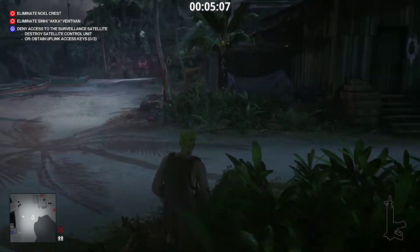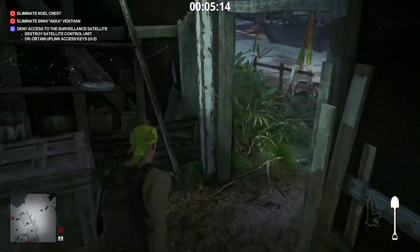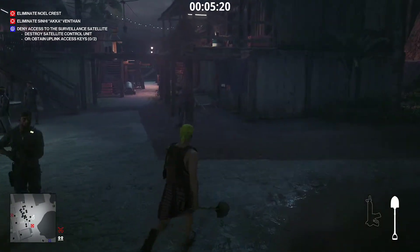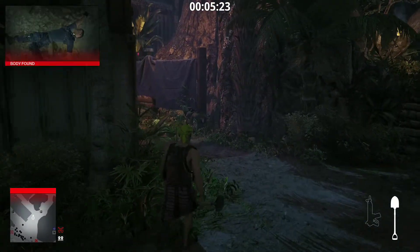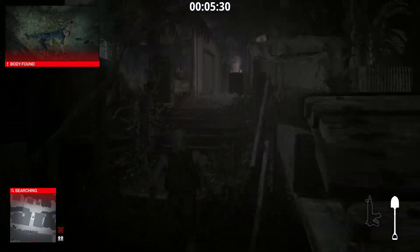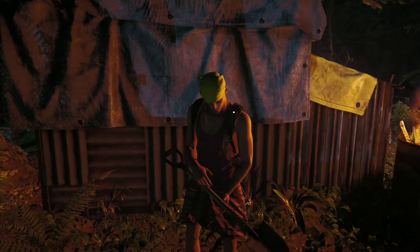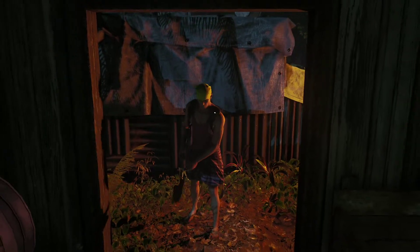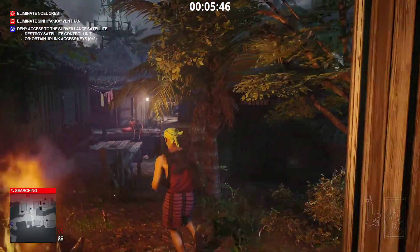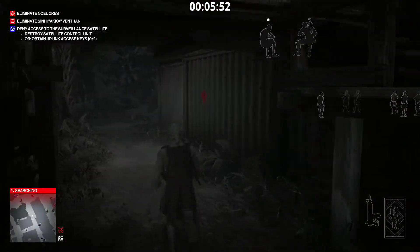We're gonna go around here and into this little hut — there's a shovel in here that we need. To get the cigar box we go around here into the village and up here. We're not going for Silent Assassin so I'm not bothered that they found the body. We dig here and once we've dug up, we find the cigar box. We can drop the shovel and go back to Farah.